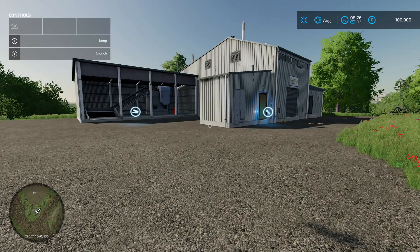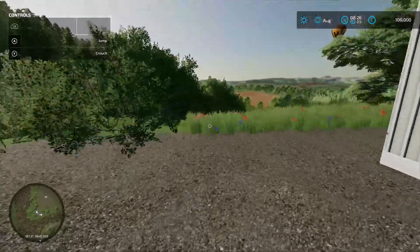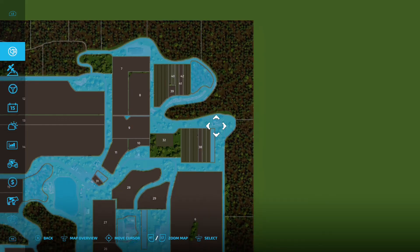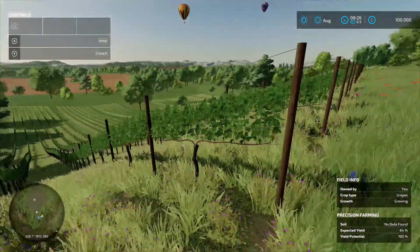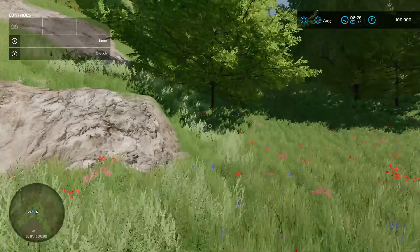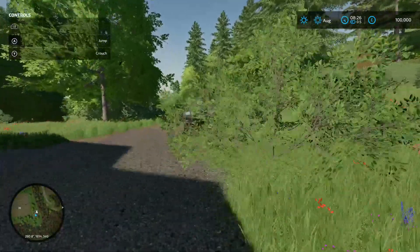Down here is a grape processing unit - production chain menu, 80 grand to buy, pallet spawn point there, loading in point there. Behind it there are grapevines on the hill - you own these little strips here, so you can get them harvested and take it straight into the grape processing unit next door. Very nice! I've left my truck up the hill though, which is always a good thing.